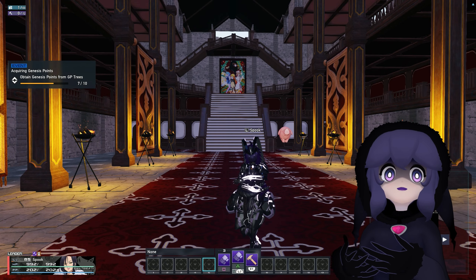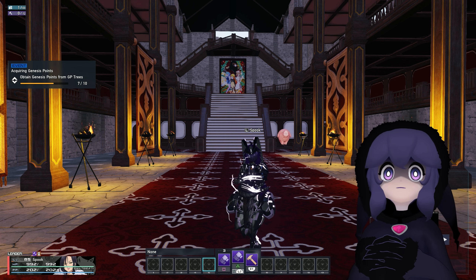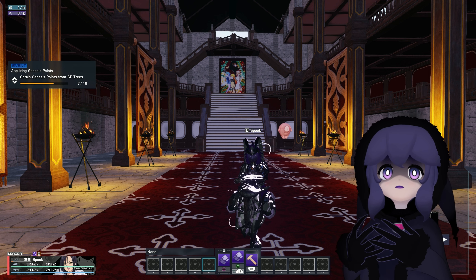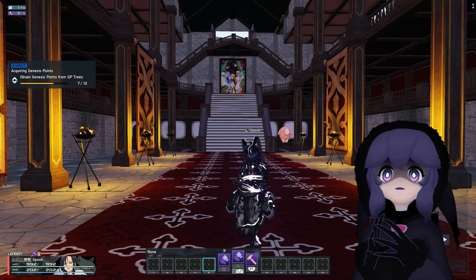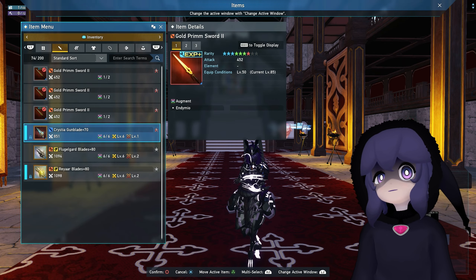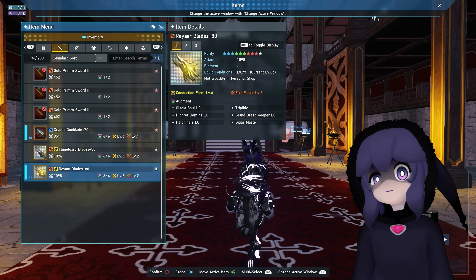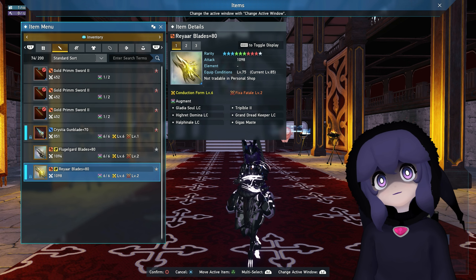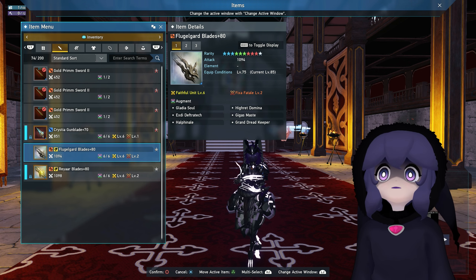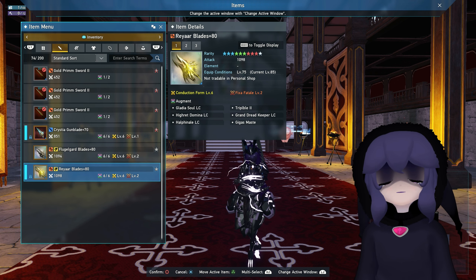Alright, it looks like we got a new set of weapons and armor and now we gotta see if it's time to switch over to them. We'll start off with the weapons and the new Ray-Are weapons. They actually come with a new power compared to Flugel Guard. I have both here with Fixa Fatale too - I was just lucky enough to get one. The Ray-Are weapons have a total of 1098 damage, which is four more damage than the Flugel Guard series, but that doesn't mean you should immediately switch to them.